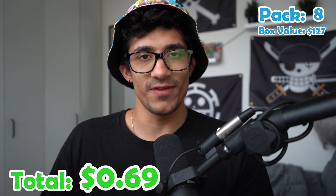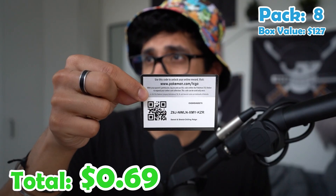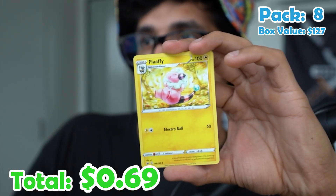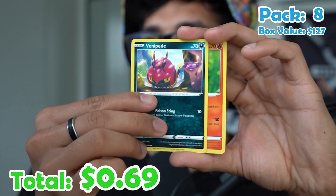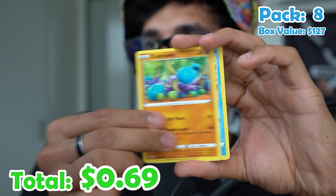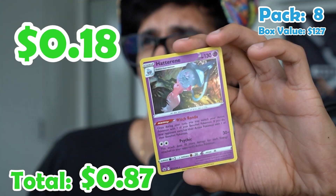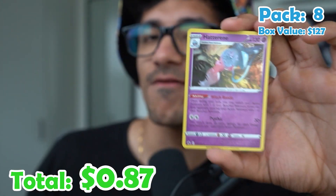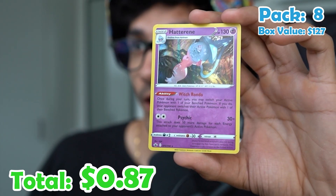Pack eight. My luck is terrible. Energy, Horn, Flaffy, Klara, Venipede, Castform, Slowpoke, Crabrawler, Snorunt. For the reverse we have Heracross, and a Hatterene — holo, but not a V, VMAX, or secret rare. Just a regular holo.